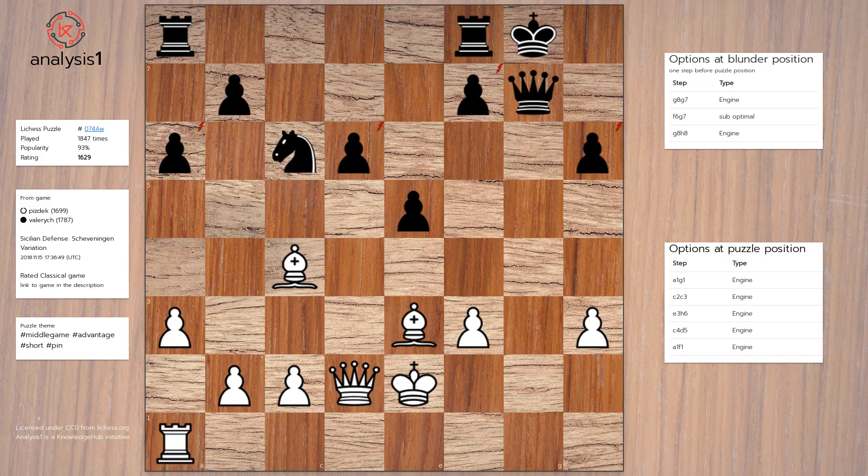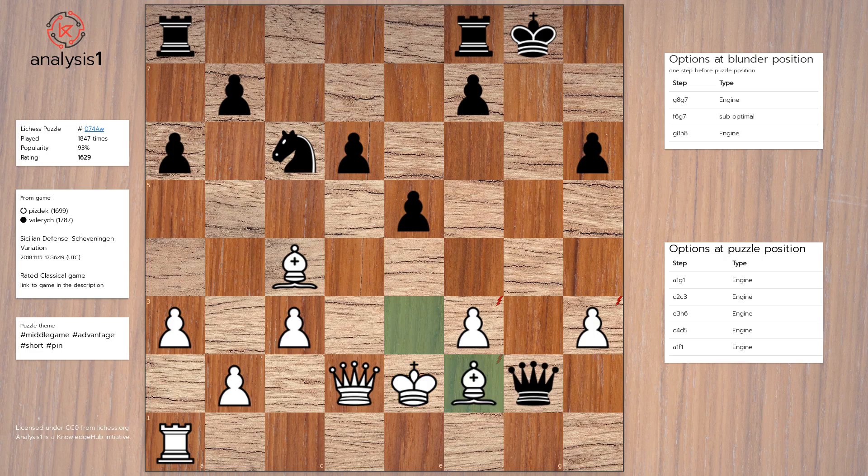Puzzle losing option 2: c3, Queen to g2 check, Bishop to f2, King to h7, Rook to g1, Queen takes pawn.